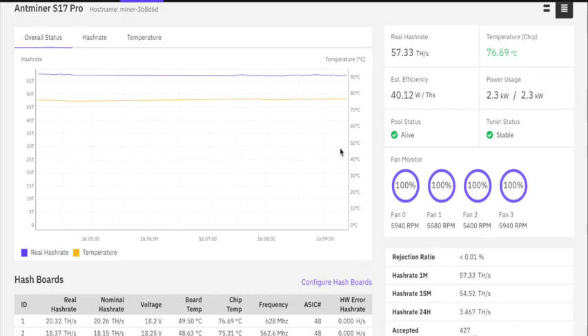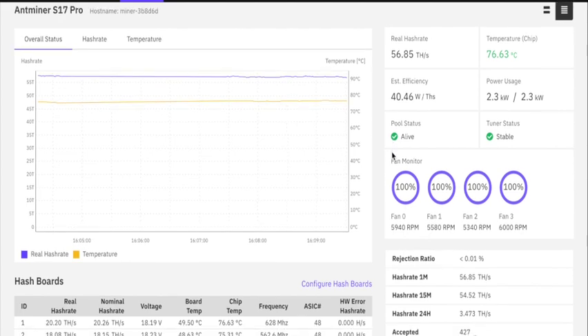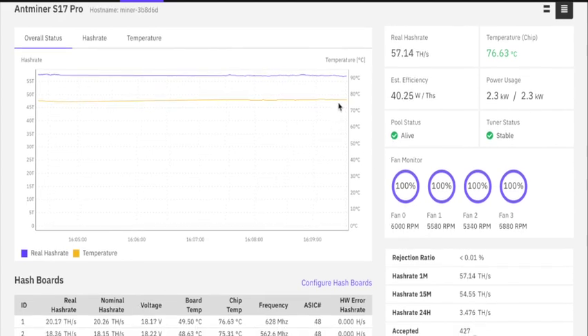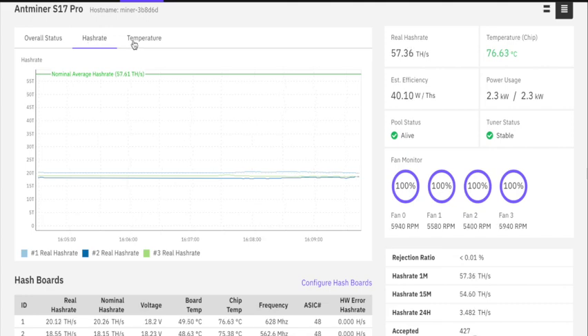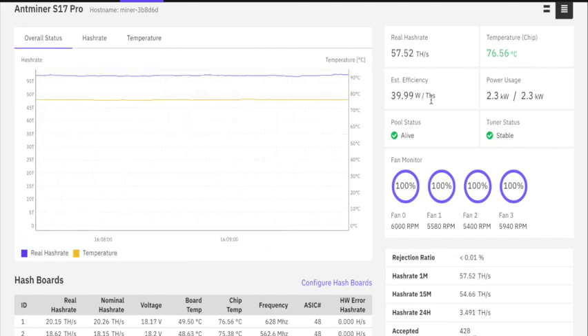As you can see with Brains OS, it's a really straightforward interface. Everything you need to see is right here: you've got your pools, your main status pages, each of your chains and how it's tuned, a running rate of your hash rate versus temperature, and you can individually look at each board's hash rate. You can also look at temperature — it's got high bars marked 'hot' and 'dangerous.' Luckily we're nowhere near those. It shows fan speeds, estimated efficiency, real hash rate, rejection ratio — the installation was super simple. Best part: as soon as you turn it on, it automatically starts tuning until it reaches a stable point. Extremely pleased — very simple and easy experience.